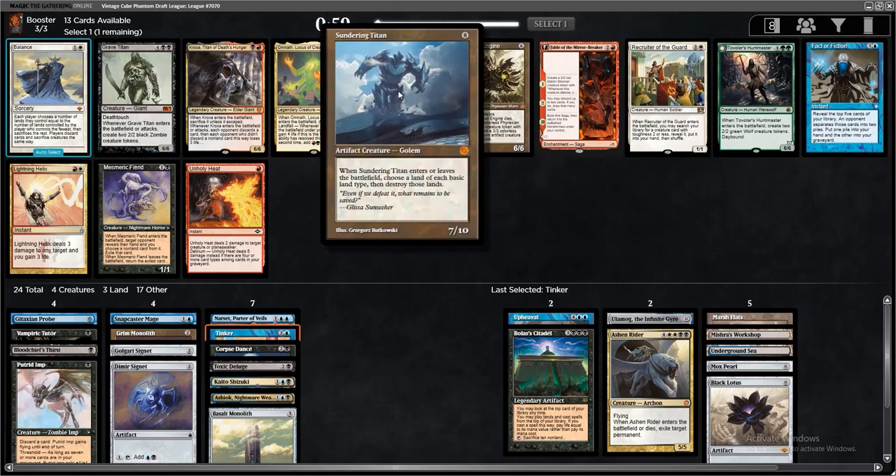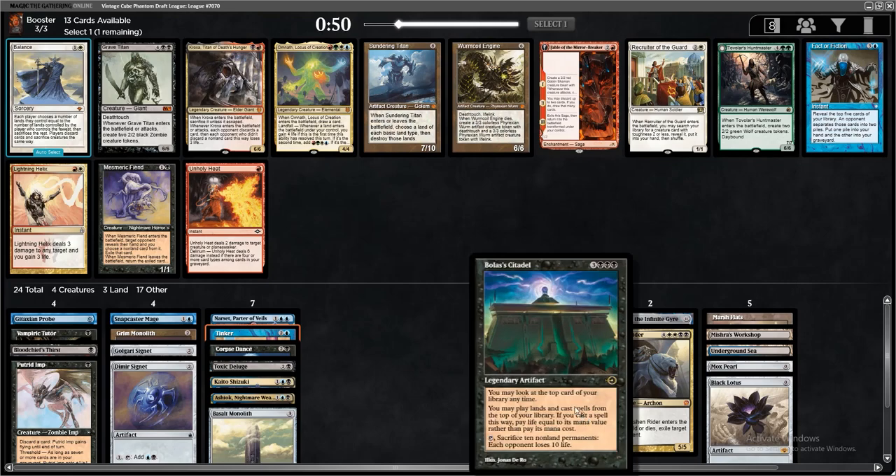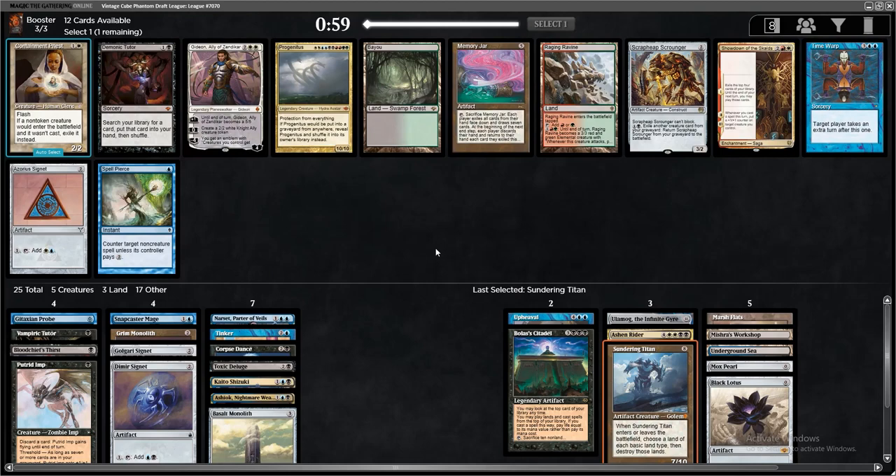We might be able to brew something out of this now. Because we just took the Tinker, I'm supposed to take Sundering Titan as another decent Tinker target, since sometimes you're not going to want to get Citadel. The Citadel is not even good in this deck — it's a good Tinker target but not a good card otherwise. Demonic Tutor. Wow. Could I have actually ended up in Random Storm? I think it's too late now. We're going to end up with some really weird deck that's not actually good, but just has a bunch of powerful cards in it, and I'm all for that.